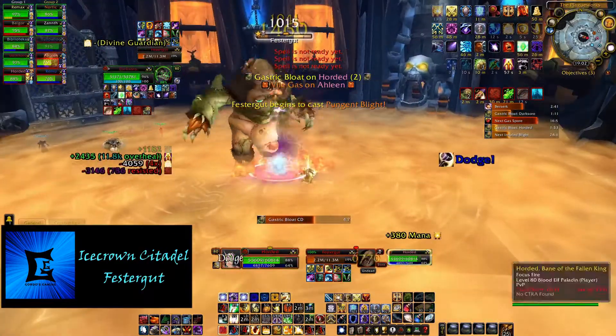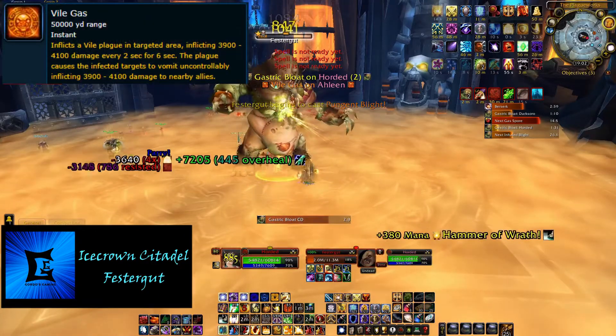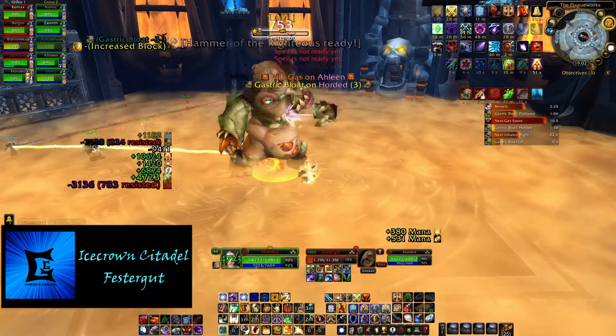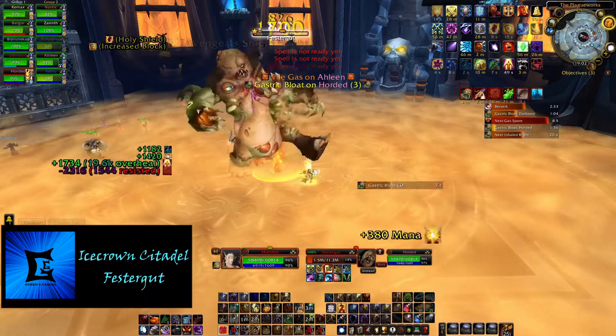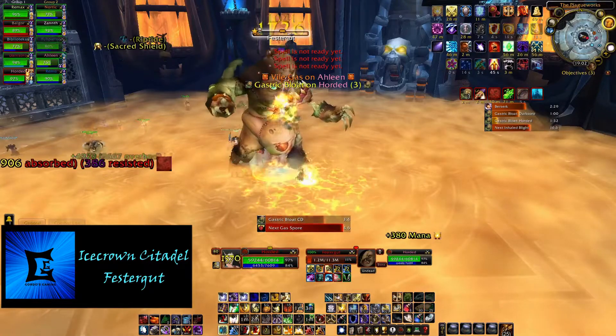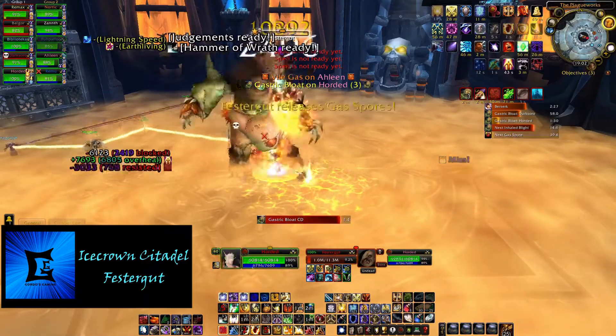Festergut will also cast Vile Gas on the ranged targets, which will cause them to lose control of their character briefly and also do damage to them. If there are any players near the target, they will also be affected, meaning that the ranged need to spread out to avoid multiple players getting hit at the same time.